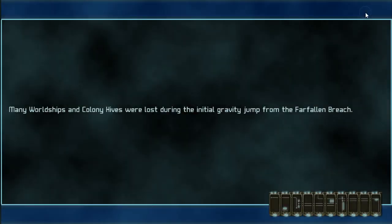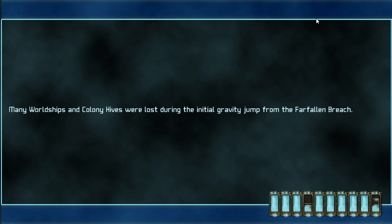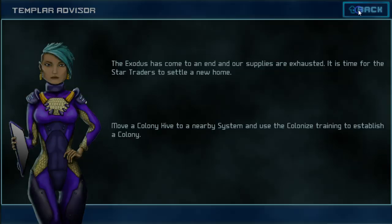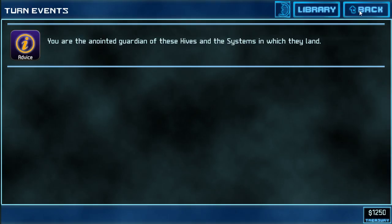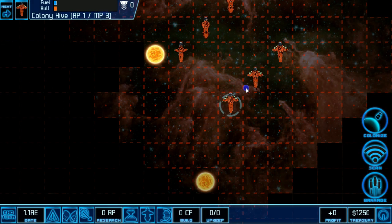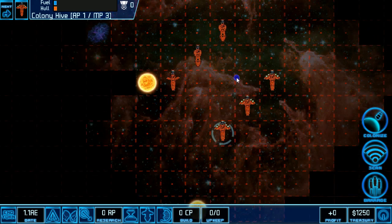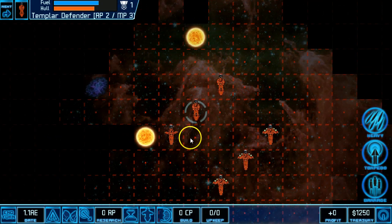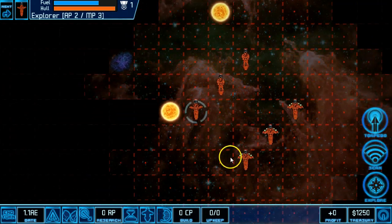I'm just going to skip the intro, as I've seen this before. What I'm going to do in the first chapter of this Let's Play is just show off how to get established. You can read the advice — it's extremely helpful — but I'm going to talk about it mostly. I'm just going to skip through the Templar Advisor screens. So I start with three colony ships, two Templar Defenders, and an Explorer.